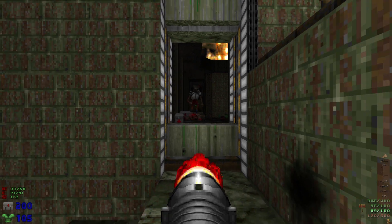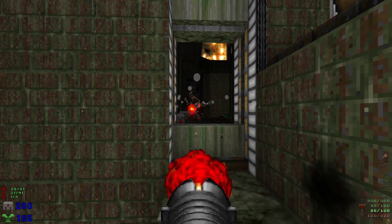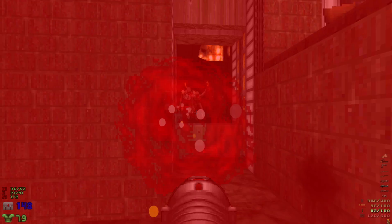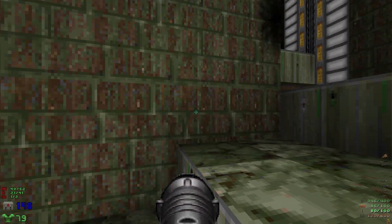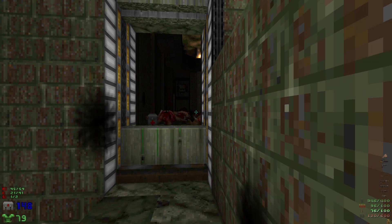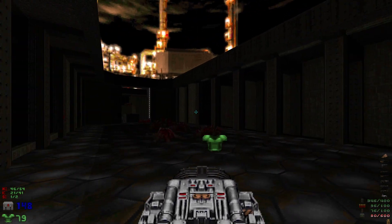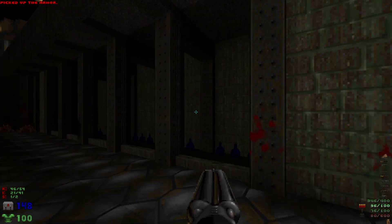The walls here have opened up — there's gonna be an arch-vile of course. Let's BFG everything else in here. It's just the arachnotron. Let's grab the armor and then let's grab all of the health bonuses here.